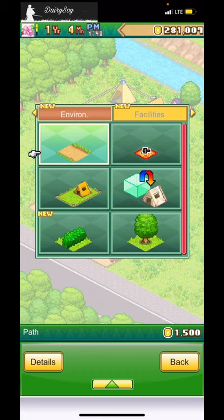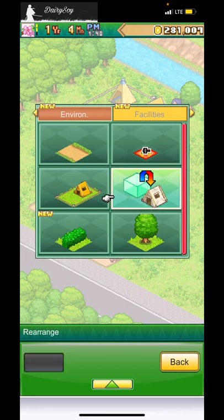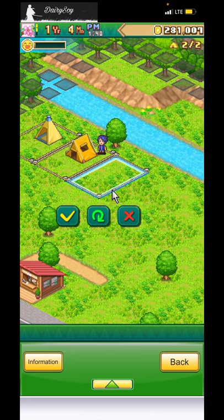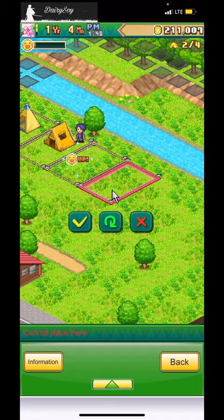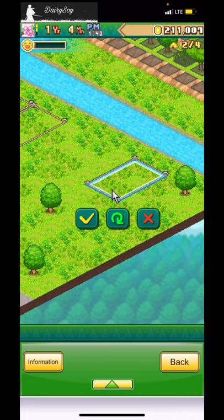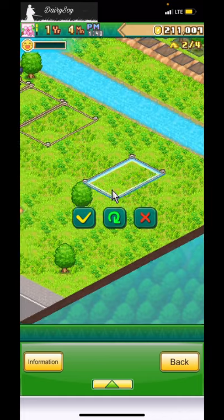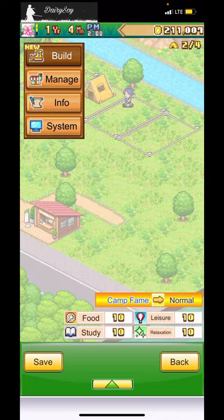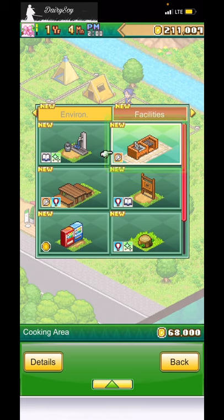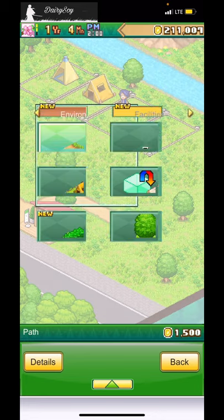I don't know if I'm doing something bad, but I have a lot of cash so I'm just going to place way more camping grounds. I'll place four for now. I think I'll do two picnic tables and two cooking areas to feed up all eight tents — though one might be enough for four, I'm just guessing.